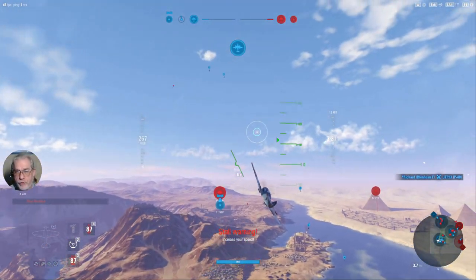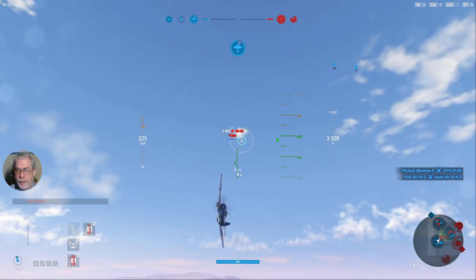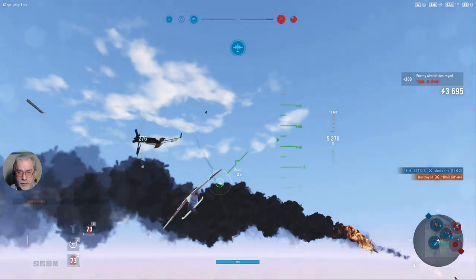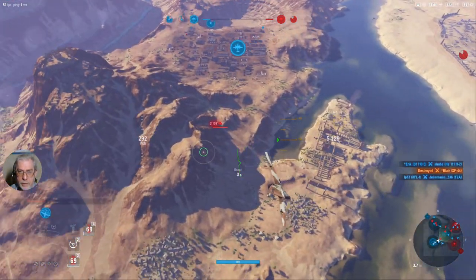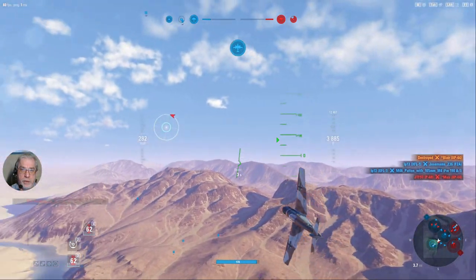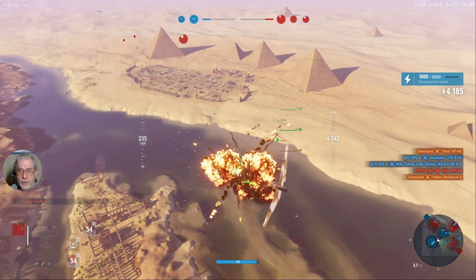Just before getting shot down, my team — with my help — had secured the central garrison. It's important to try and keep that, so I'm heading back there. There's a target of opportunity, the XP-44, so I dispose of that on the way. I then see what I think is a Hurricane coming towards me — I decide not to go head-on with that. I can easily outmanoeuvre it with this build, so I do and begin to work it over, and down he goes.